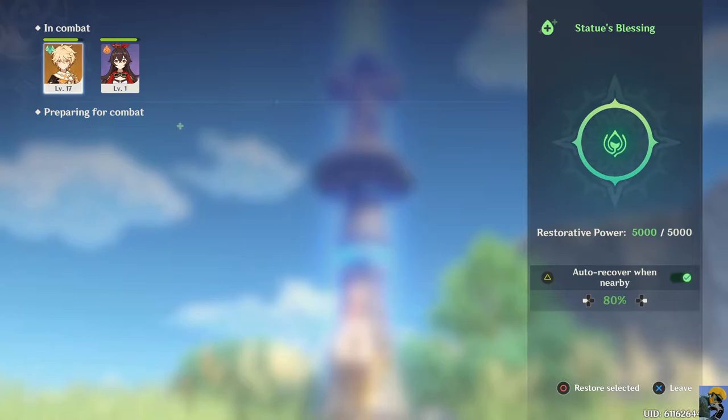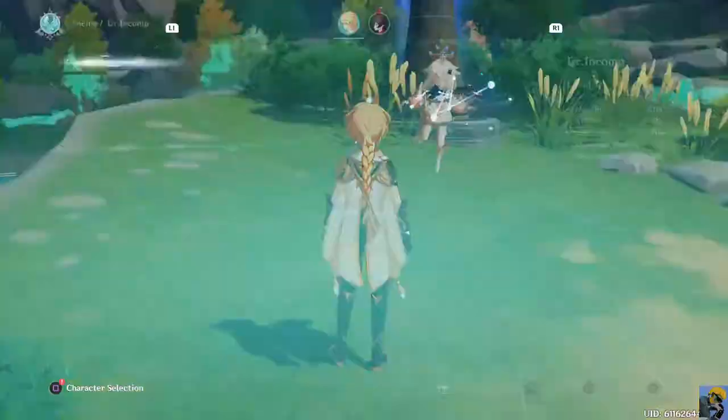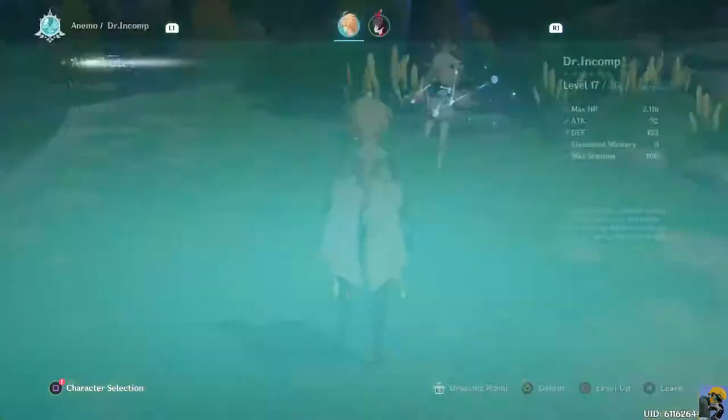Auto-recover when nearby - why would I adjust this to be anything less than a hundred percent? Maybe it takes less of this restorative power. All right, I restored a little bit. We restored everybody's health - I guess that's cool. Maybe I'm not doing it right. Can I talk to - character selection - what does this mean, 'New'? Yeah I see her, she's got her thing.